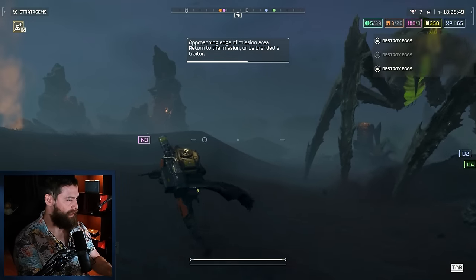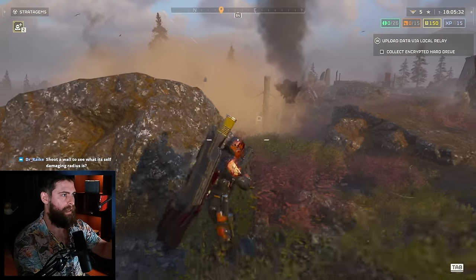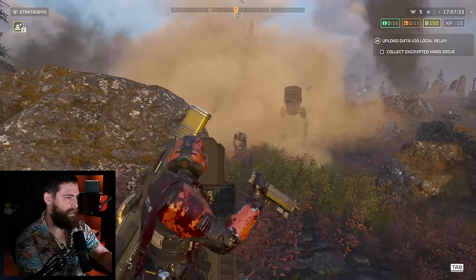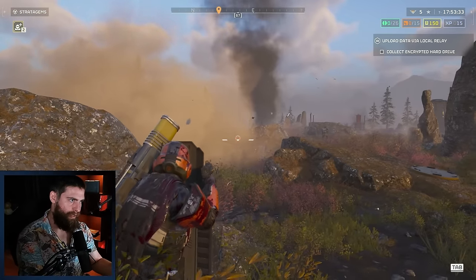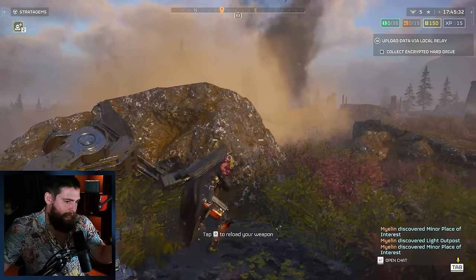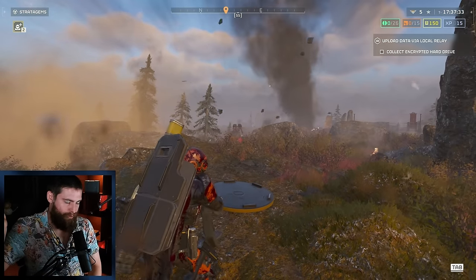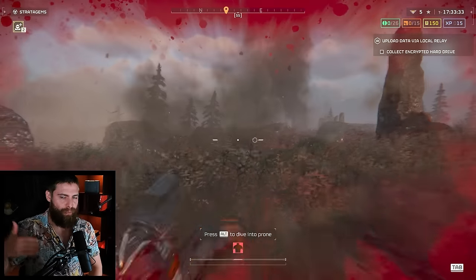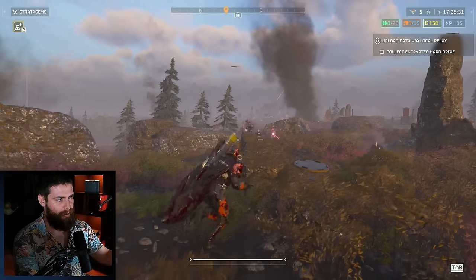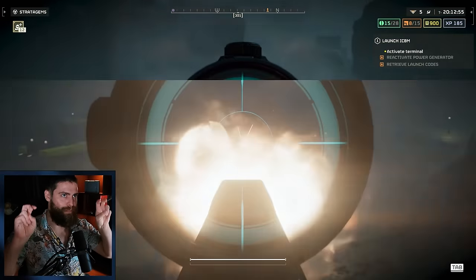This is the main way the weapon is balanced — it's very slow dealing with heavies in a very chaotic game. To be effective against heavies you still need a heavy stratagem: an EAT, Quasar, or an orbital stratagem. And not only that, you then actually need a stratagem to serve as your primary weapon too, because you can't just use the Eruptor as your primary — you'll run out of ammo. In my case I used my secondary for everything else and still ran out of ammo, so you need a support stratagem as a de facto primary.